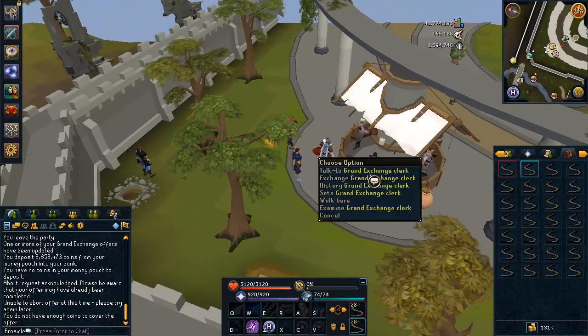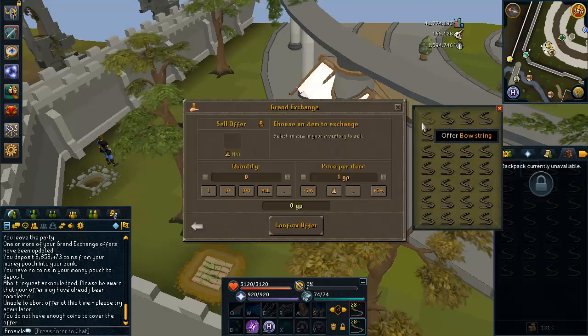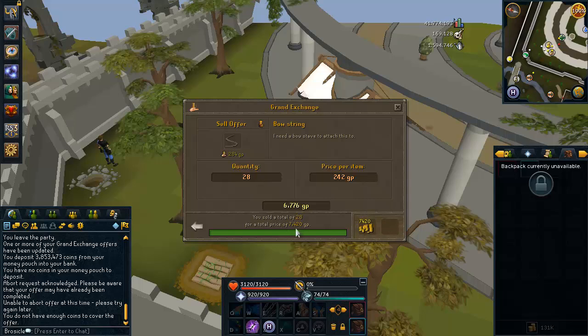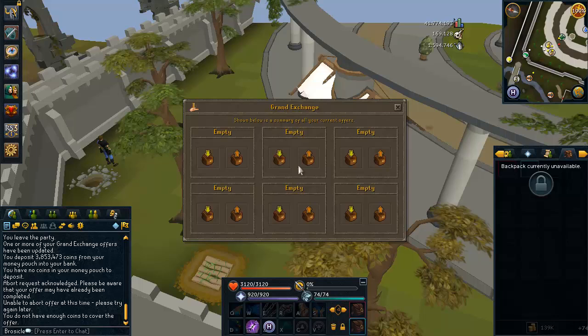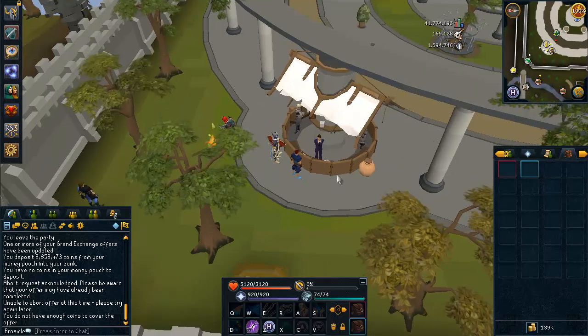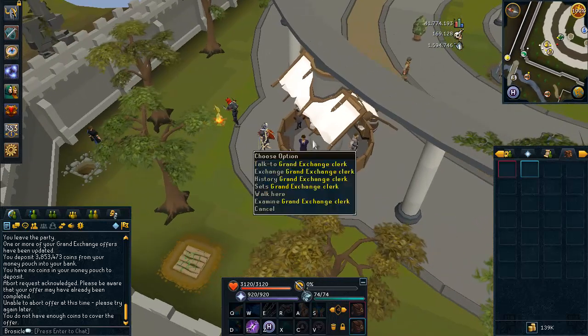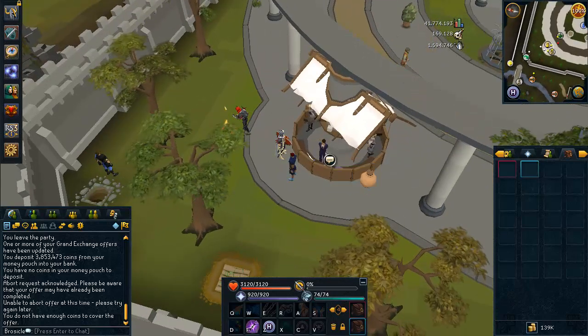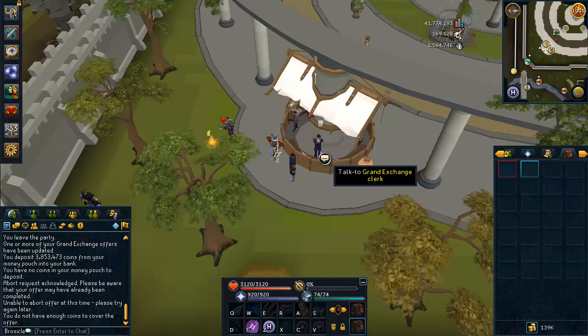We bought a full inventory of flax for 868 GP and now we can sell them all for a huge profit — it sold all for 7420 GP. So if the price of bowstrings remains what it is now, you can make about 200k profit per hour, and it requires very little effort. You can do a full inventory of flax in about 45 seconds, then go to the bank upstairs in Lumbridge Castle, withdraw more, and do another inventory. You can also get your first few crafting levels, which you'll need for quests later.